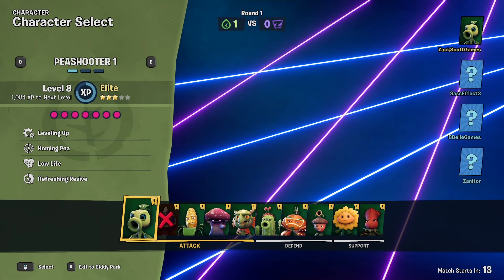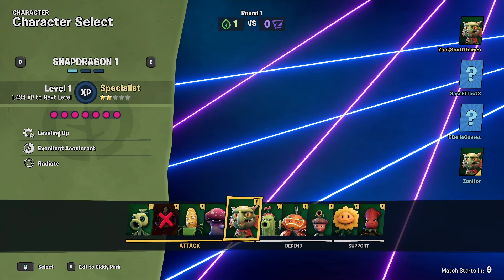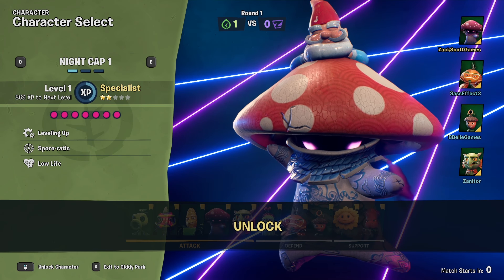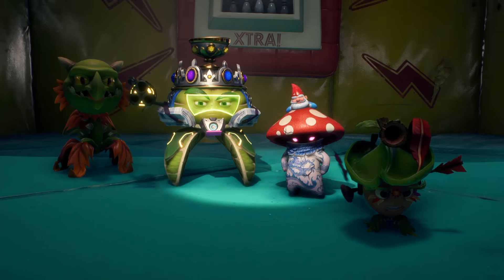I'm going to be Nightcap because she's been nerfed and I don't know if I'm good with her anymore. I figured I'd do Snapdragon — I'm not sure how I'll do. Or Rose — I'll pick Rose for you. I feel like everyone's just saving the pea shooter for last. P shooter is OP.